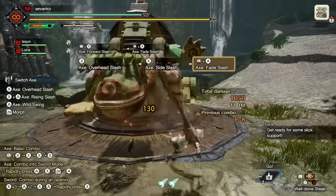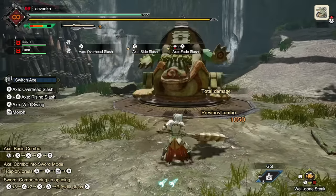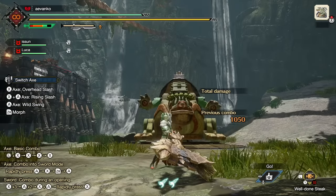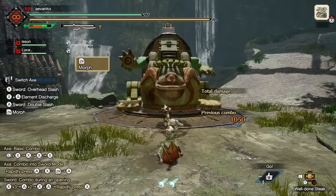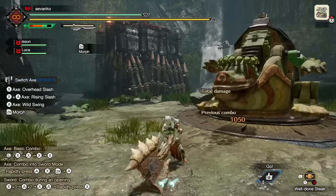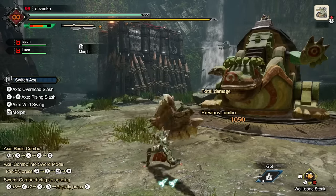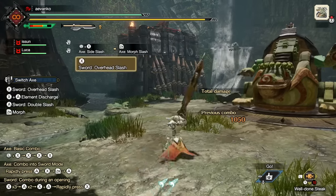Now it's time to get into the main feature of this weapon, which is the sword. In fact, in Japan, the Switch Axe is called the Slash Axe, so you can really start to feel how the slashing part is so integral. At any time, press ZR to morph into sword. You can do this from the sheath state, while idle, or after any axe attack. Press ZR after an axe attack to morph to sword, and press ZR after a sword attack to morph to axe. It's that simple.